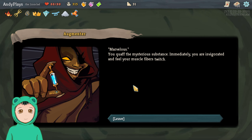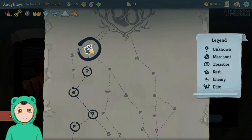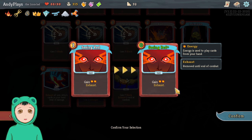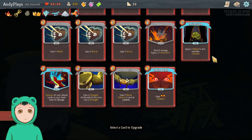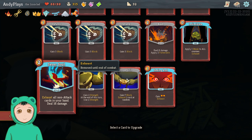Start each combat with 3 Strength, at the end of your first turn lose 3 — that seems fine. Marvelous, you quaff the mysterious substance. Immediately you are invigorated and you feel muscle fibers twitch. And we can also upgrade a card — this is free, that seems good.